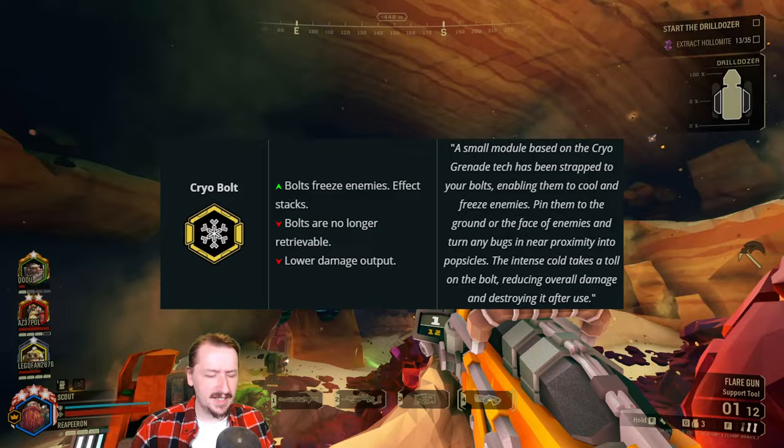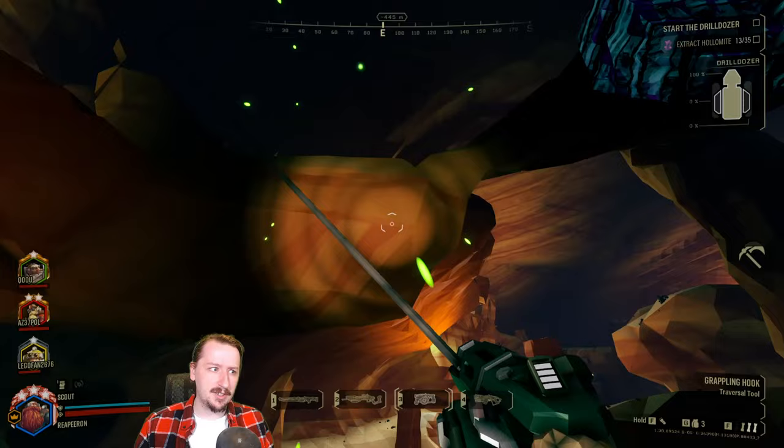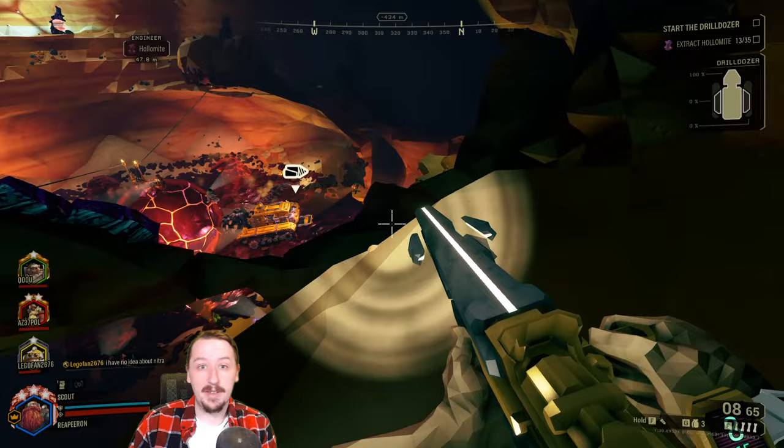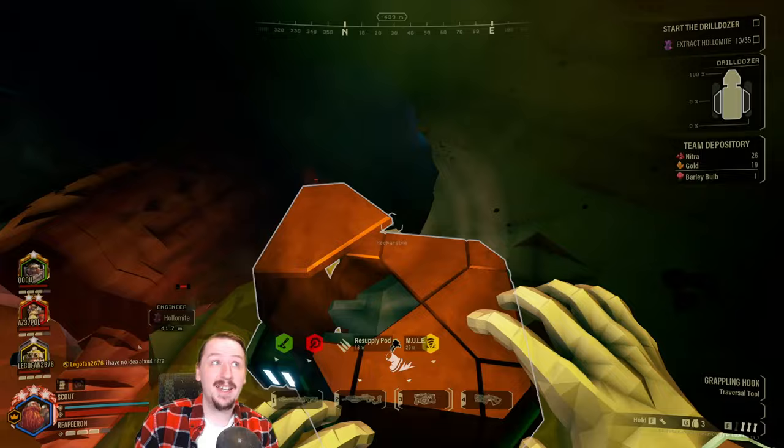For our second overclock, we have Cryo Bolts. This is a balanced overclock that makes it so your bolts do less damage, but now your bolts can freeze enemies over time when they hit, which also gives off a cold radiance so anything walking near it will also build up its cold meter. Freezing enemies can be very useful because it lets you hit them even harder once frozen. It's also really nice for the team to deal higher damage to any frozen enemy, and it's especially good if you have a driller on the team with a cryo cannon to build up the frost meter even faster.